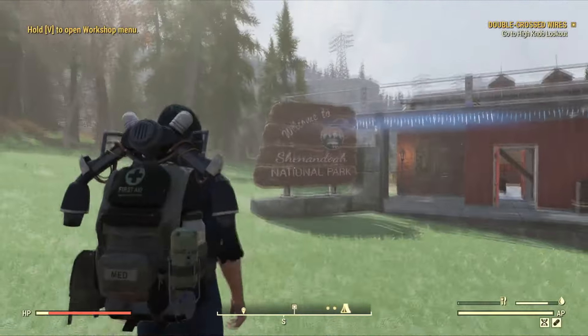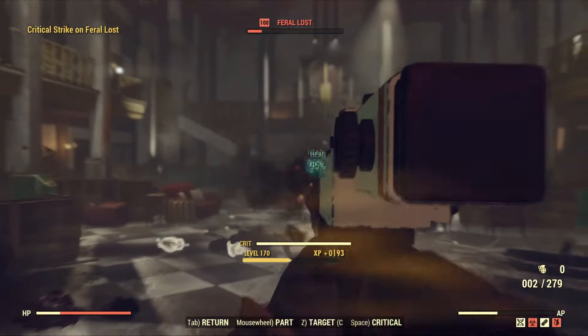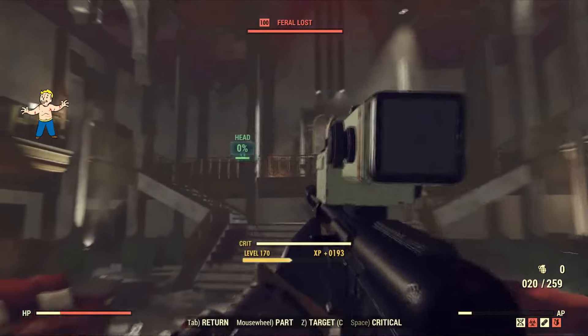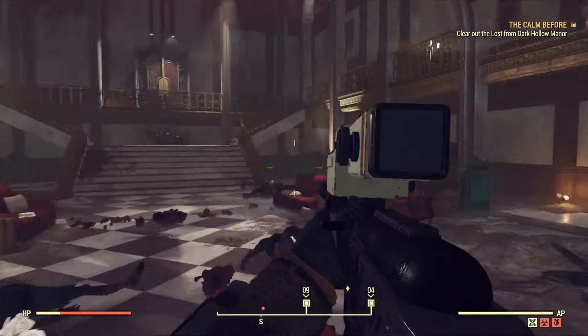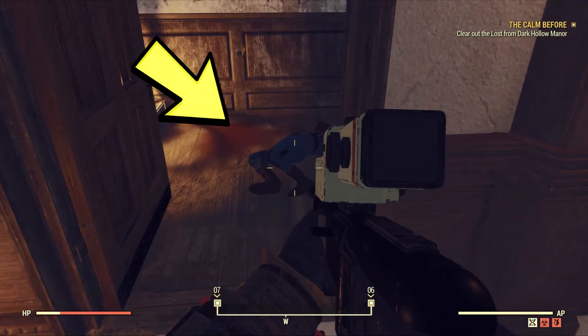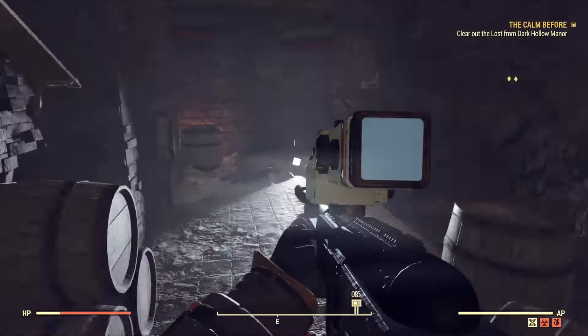You'll be rewarded with this awesome home camp item, the Shenandoah Park sign. For this next quest, you'll start inside Dark Hollow Manor. Firstly, clear all the AI enemies called the Loss. There's also a secret basement entrance to the right, and remember this dead body here because we're going to come back to grab a quest item from it later.